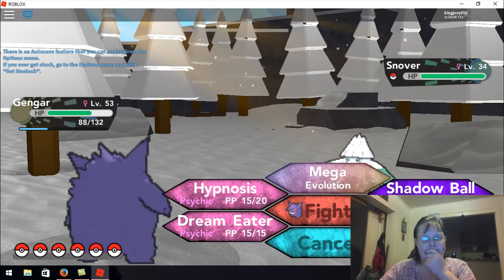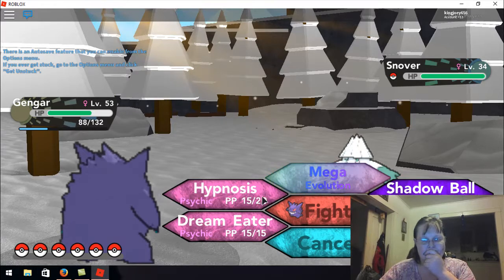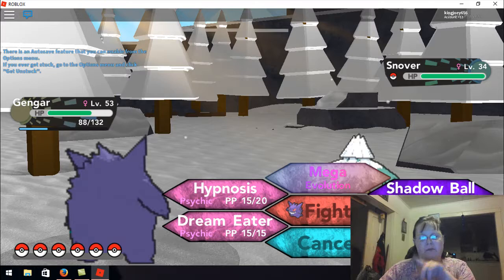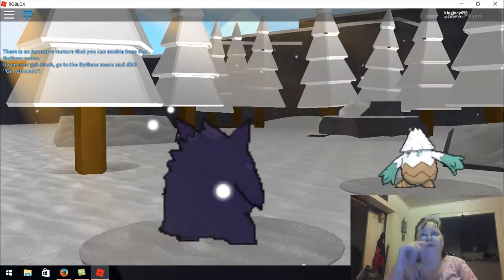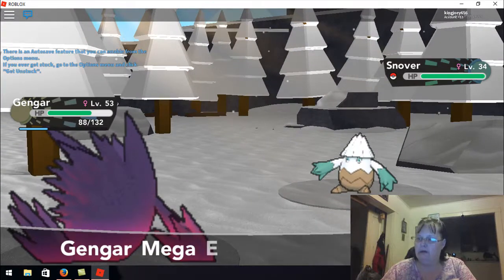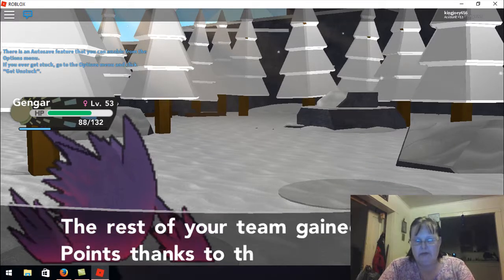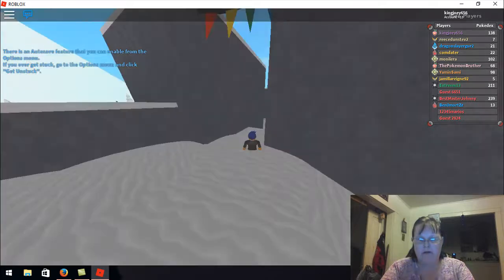I think we take Dark Pulse out, if I remember correctly. I'll have to go look on my account, but I believe it's Dark Pulse I'll get rid of. I kept Hypnosis, Dream Eater, Shadow Ball, and Nightmare will be the new one — because I know he wants that. But Dream Eater is also a good one too, so I kept Dream Eater and got rid of Dark Pulse.